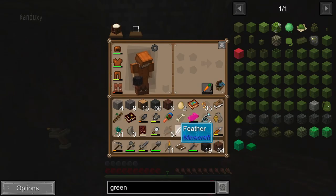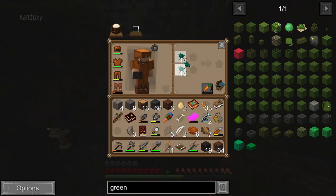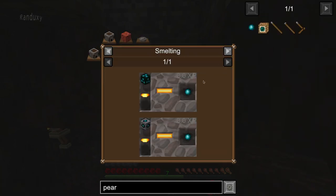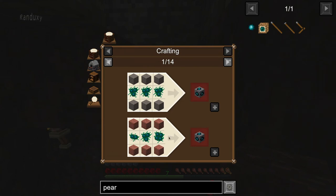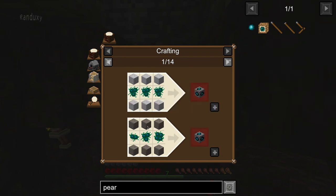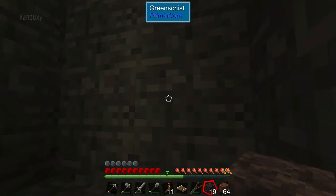Okay, so we have 31 gems. Now I have to figure out how to make the pearls. So we take these, smelt them - but how do we get them first? We take those things and put them between stone - there are all kinds of recipes here. Then that gives us these things, and then we smelt it. Okay, I think we're good. I just have to get back home.